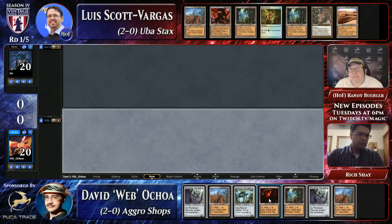LSV's hand doesn't go anywhere, though. You keep five lands in this matchup, don't you? I think so. We'll find out. Looks like Webb is on the play, for whatever that's worth. Webb's hand is certainly a keeper.